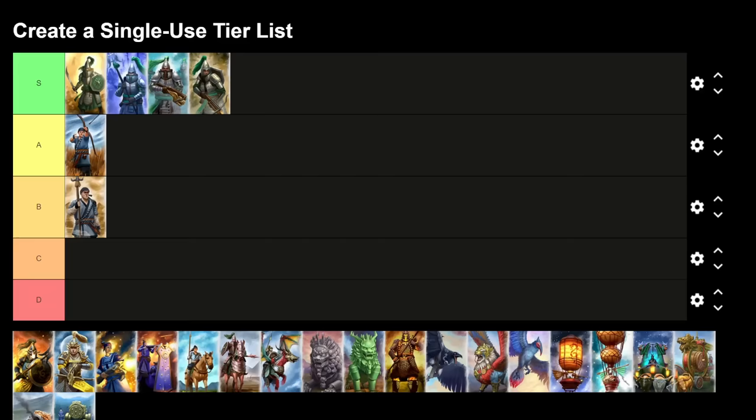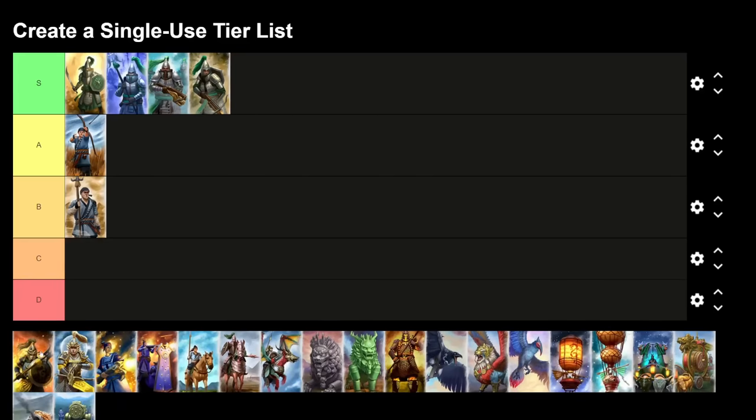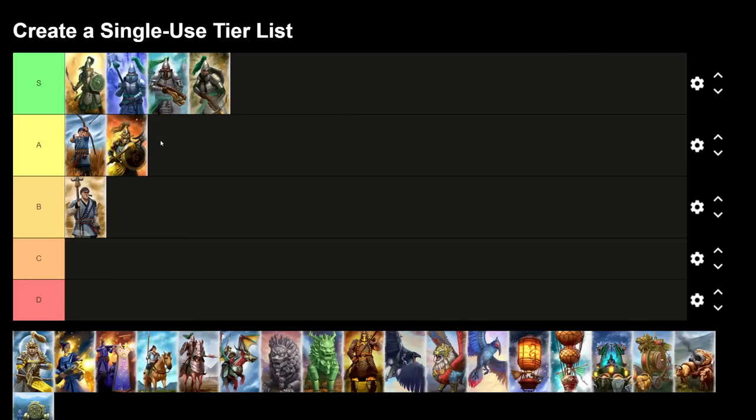The Celestial Dragon Guard — previously I would have put this at S tier because it's a super strong unit, but the Gate Master doesn't boost it. By the time you start getting these guys, if you're playing the campaign well, you should already have your Jade Warriors heavily boosted to the point where the stat difference is actually pretty negligible, but the Celestial Dragon Guard is more expensive. So I'm putting it at A tier.